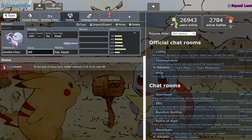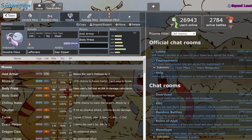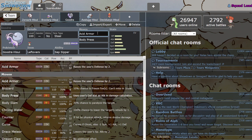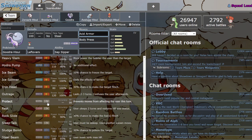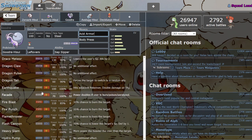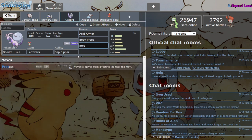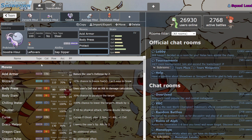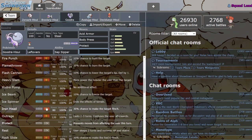I think the main thing you want to do with this Mon is run a defensive set, because he has Body Press, which is awesome, and Acid Armor to raise his Defense — you don't get Iron Defense, so Acid Armor it is. You raise your Defense, Body Press does a lot of damage, and you can run Protect for extra Leftovers recovery since you don't have any other way to heal.